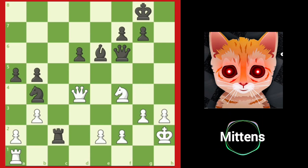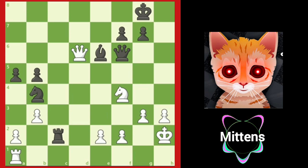In general, the losing side wants to keep things complicated and to avoid trades, especially the most powerful piece — the queen. White finds a clever idea with queen takes d6, capturing a pawn and offering the rook on a1.